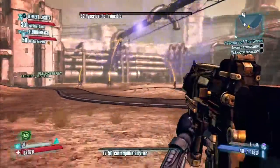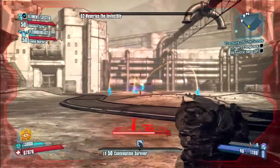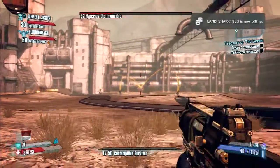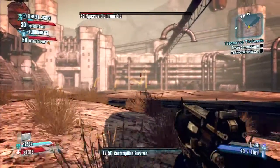Hyperious the Invincible has been a particular problem since the patch of the B-Shield. What you're going to see here is a Gunzerker, a Siren, and an Assassin all taking him down.